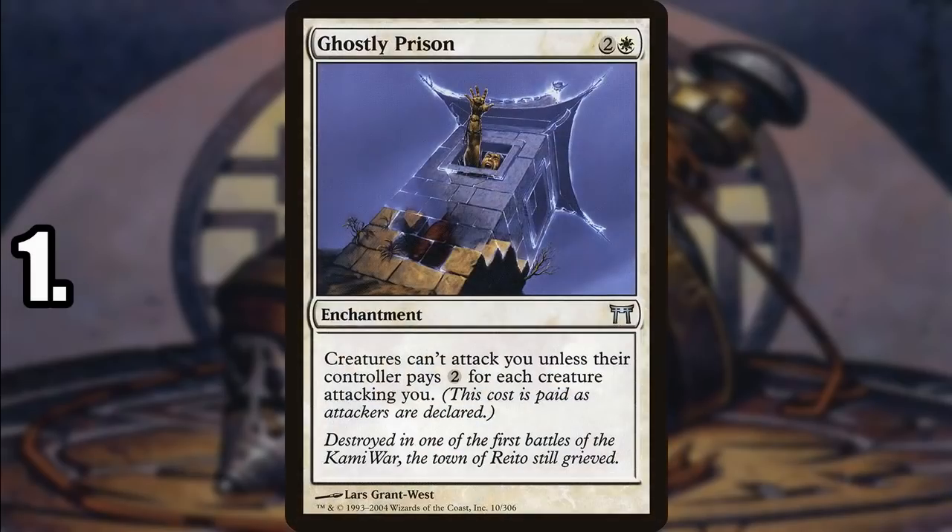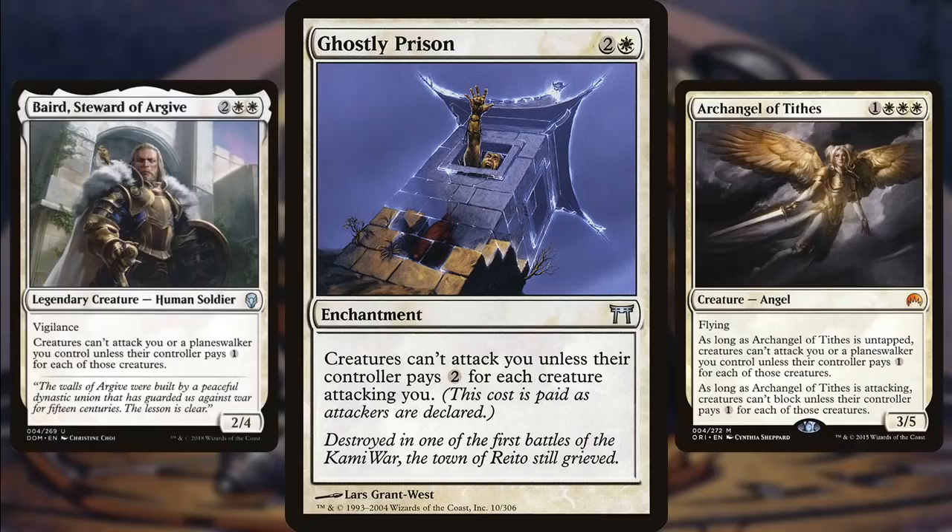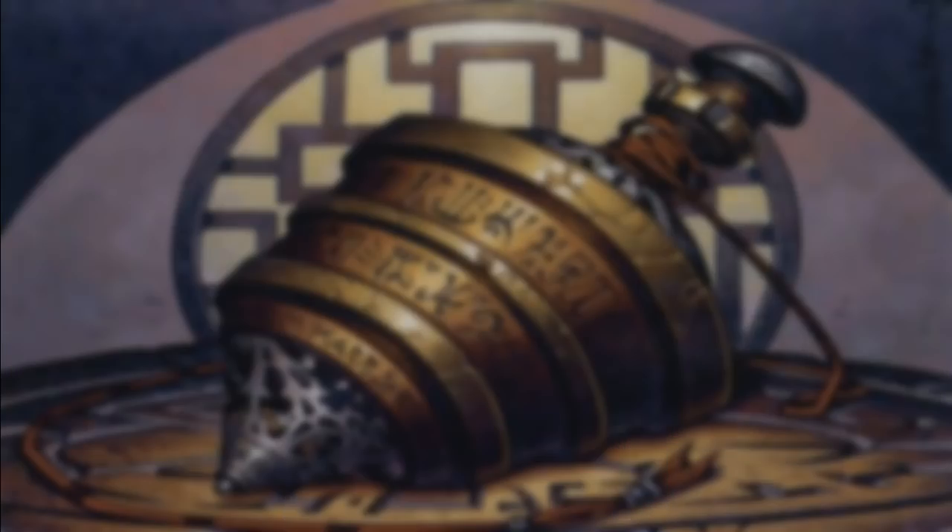And number one is Ghostly Prison — the white Propaganda. Propaganda technically came first, and while there are other enchantments in blue that prevent or discourage your opponents from attacking, this seems to be white's thing now: making your opponents pay to attack you. Ever since Ghostly Prison, we've seen this mostly as a white thing, with Sphere of Safety being a very powerful version, and we've also seen Baird, Steward of Argive and Archangel of Tides. Ghostly Prison is the most flexible, while also synergizing with enchantment decks. Especially in a multiplayer format — if there's any way that you can take the pressure off of yourself, you are going to do that.